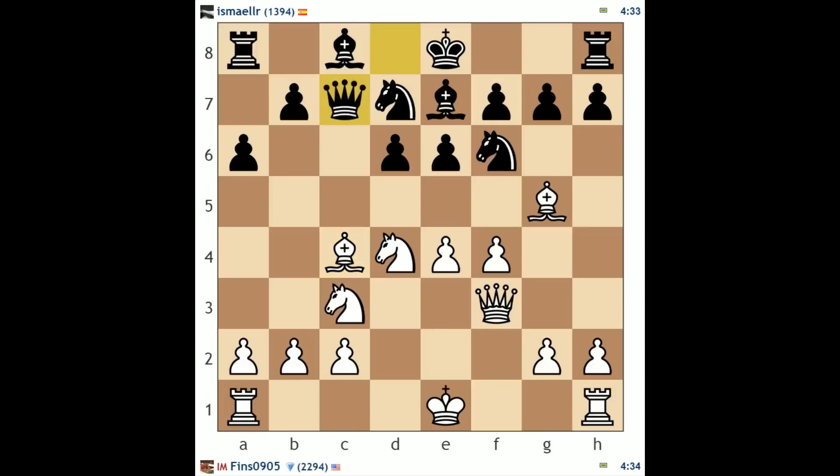Now he does this, and I am going to make a sacrifice — and this is not a sacrifice I'm just doing because it looks good. I actually know it to be good based on my knowledge of this line. So I give up my bishop, and after he takes back, I'll take with my knight. At that point I have two pawns for the piece, but I'll be attacking his queen on c7 and also hitting the pawn on g7.